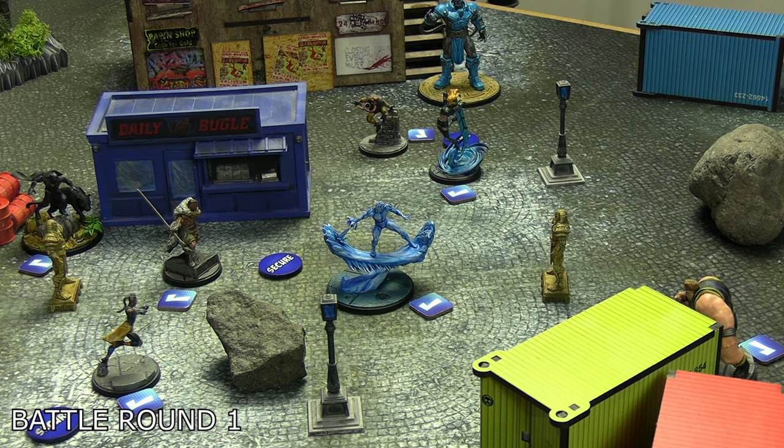T'Challa — Black Panther Chosen of Bast — activated, moved to secure the central gamma shelter since Magik is unconscious, and spent three on Wisdom of the Ancestors: this round when attacking, defending, or dodging, skulls count as successes. He then did his basic five-dice mystic attack into Apocalypse at exactly range two. Without the tactics card it would have had zero successes — three blanks and two skulls. With wisdom of the ancestors, the two skulls counted as successes, but Apocalypse fully blocked all the damage. He moved and secured the middle shelter but didn't deal any damage despite having seven or eight power to work with.